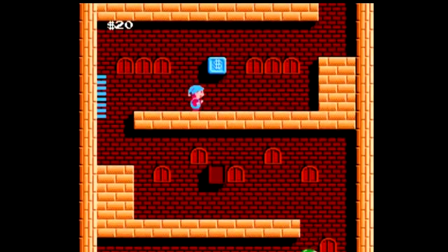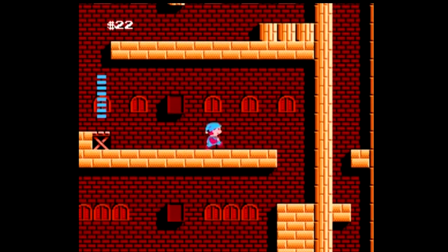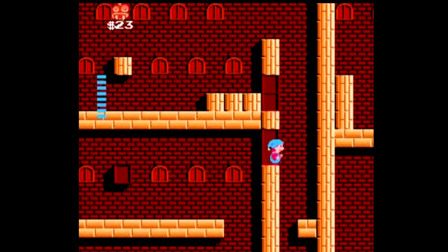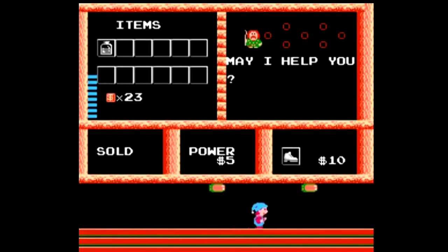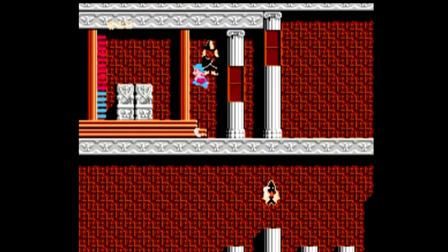The game has a lot of different items that you'll have to find or buy throughout, and usually this is how you progress. You need an item, then you're able to go to the next room. In that room, you'll find another item and be able to go to the next room, so on and so forth, eventually fighting the bosses along the way, working your way up the castle, and eventually making it to the top to fight Maharito.